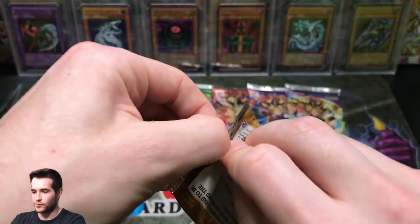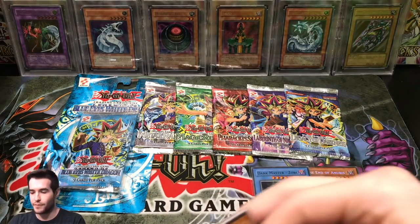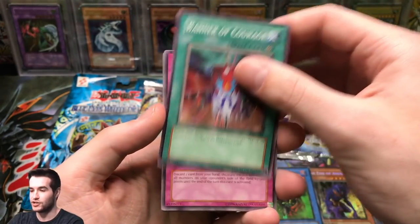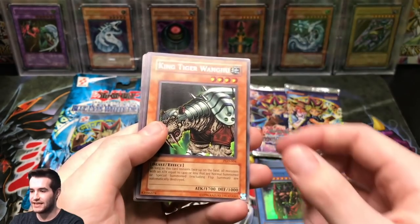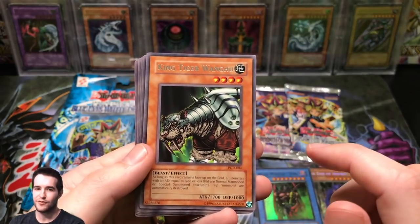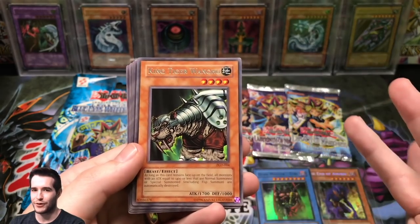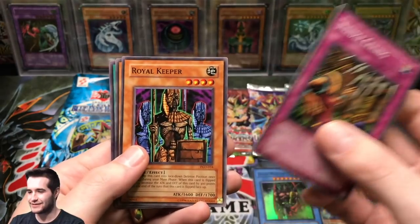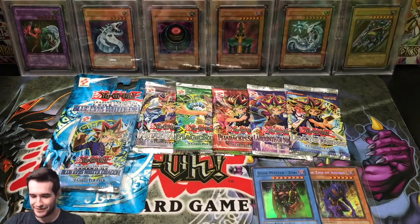Pharaonic Guardian — let's see what we can pull. There are a lot of good commons in here. Hopefully we'll pull a Metamorphosis for my Goat deck. We've got a Gravekeeper's Curse, Banner of Courage, Curse of Aging, Yomi Ship, King Tiger Wongu — I don't know if I've ever seen that guy; he looks like he'd be from the Disney Robin Hood. Needle Ceiling, Royal Keeper, A Man with Wdjat, and Pyramid Energy. No Metamorphosis, man — that's what I really wanted.